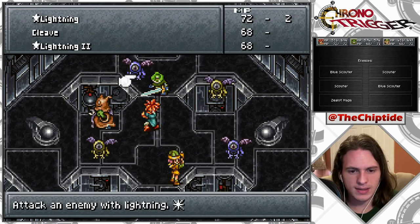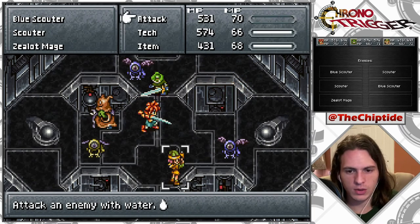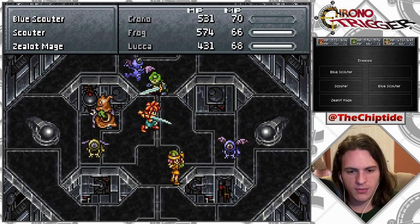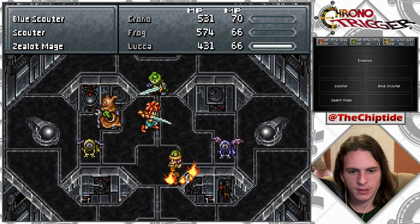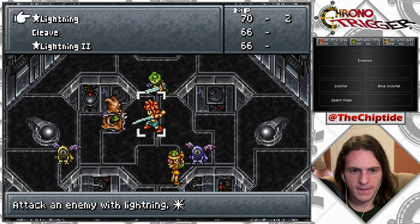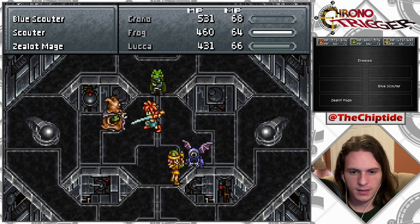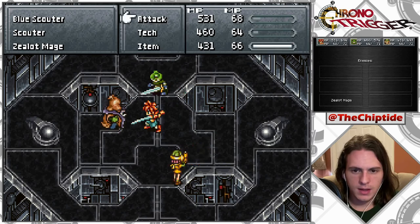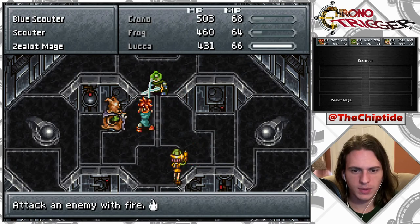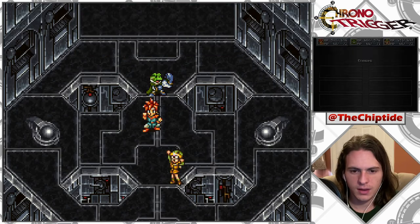I wanna take these guys out one at a time, because if I hit everyone, the wrong colored ones will make my life a little difficult. I can't remember if these guys are resistant to magic. Let's lightning you, water you. Not bad. And then Luca finished the job. Crono's finishing the job. All right, more Lapis.